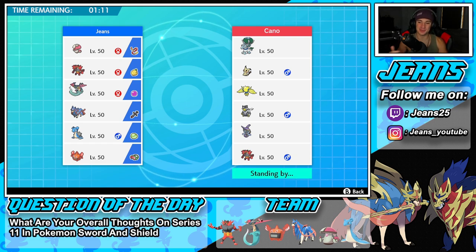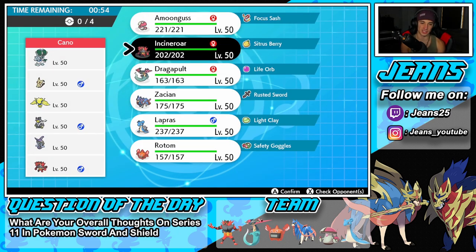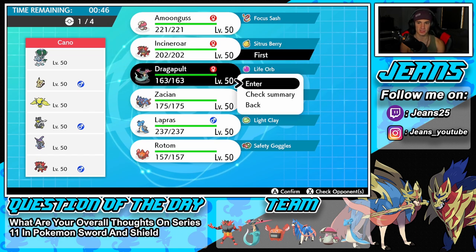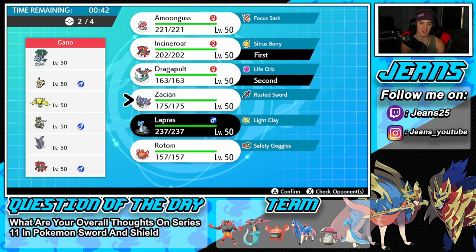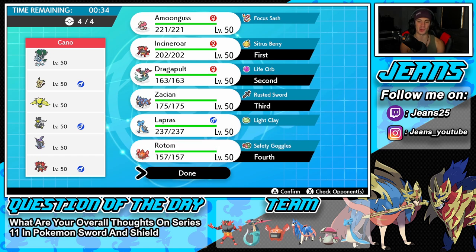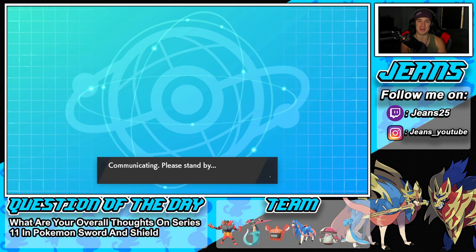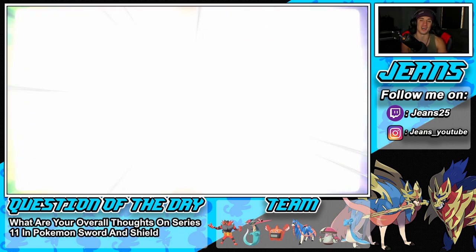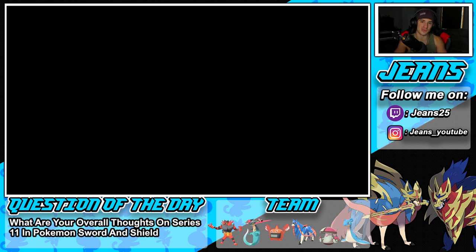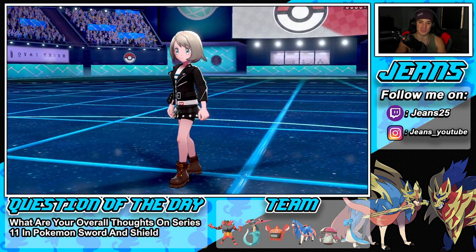Hopping into battle two going up against an Ice Rider Calyrex team — this kind of looks like a Series 10 team with Mimikyu, Regieleki, Urshifu, Talonflame, and Incineroar. I want to bring Incineroar for Intimidate since he has four physical attackers. Dragapult can be a great lead — Clear Body means it can't be Intimidated and can't be faked out as a Ghost type. Rotom Heat comes in the back end. Solid battle to start Series 11 and it came down to the wire with our speed advantage.